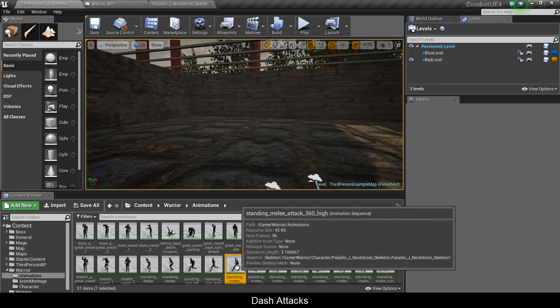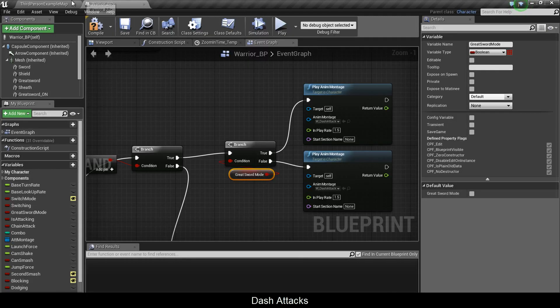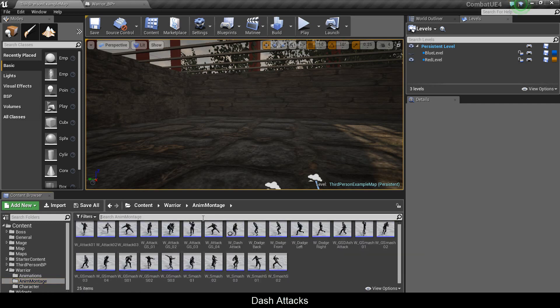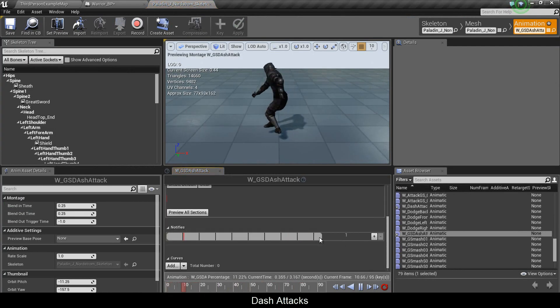If I'm not in greatsword mode I'll perform the sword-and-shield dash attack. If I am, I'll get a new anim sequence right on the spot — '360 high', create an anim montage called 'W underscore GS dash attack', move it to the anim montage folder. Set it to body group, put a reset, and I'm also going to add a field of view change, a camera shake, and a launch.